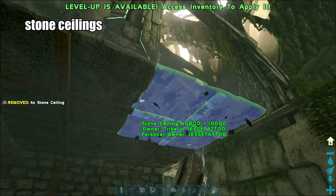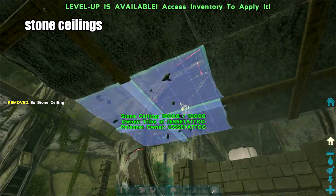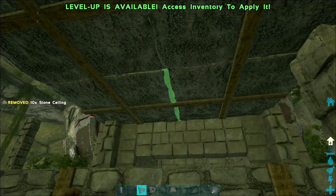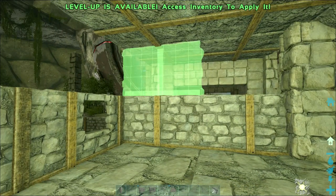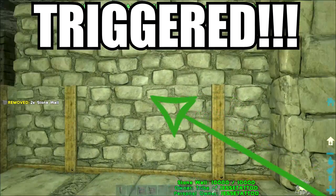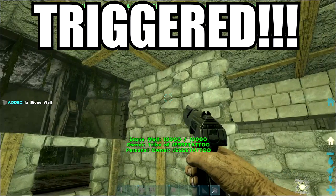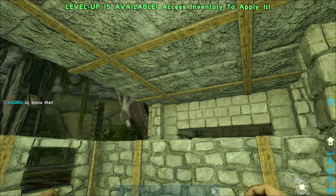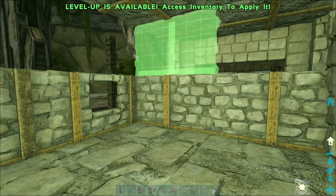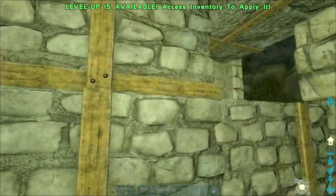Then slap some roofs up on this bad boy. I learned a valuable lesson here — it was switching the walls because it was snapping to the roof. So I ended up having to destroy those two pieces, tear down a couple of the ceilings, and then put it in properly.